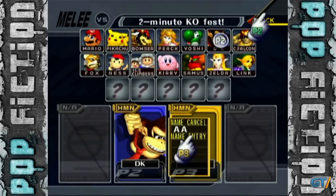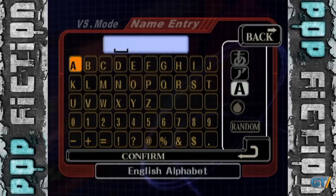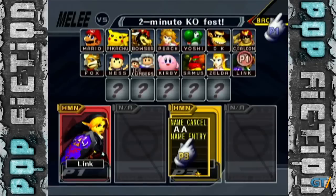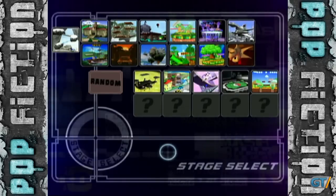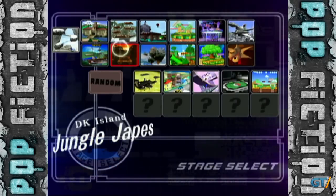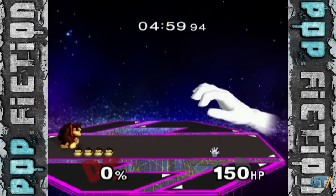If you press A too soon, you'll enter the name entry screen. If you press A too late, you'll exit out of the character selection screen. The whole process takes less than two seconds. If done correctly, the result apparently takes you to the level selection screen, where you select a level and then become Master Hand. That's all in theory, of course.